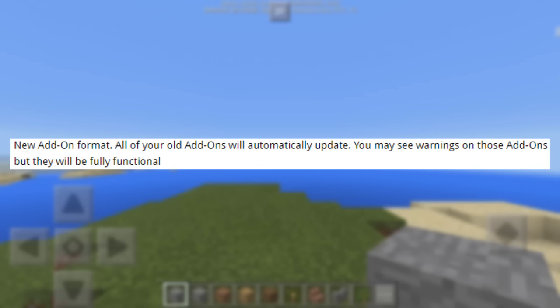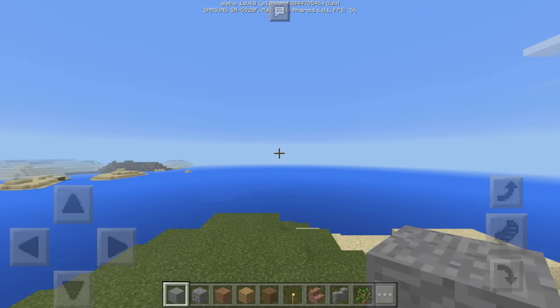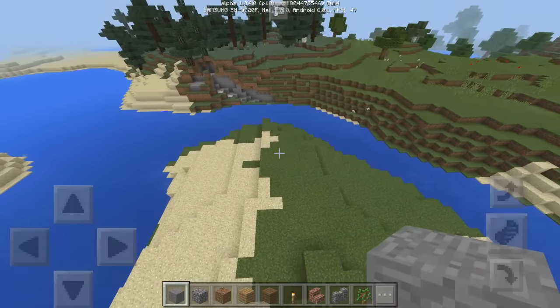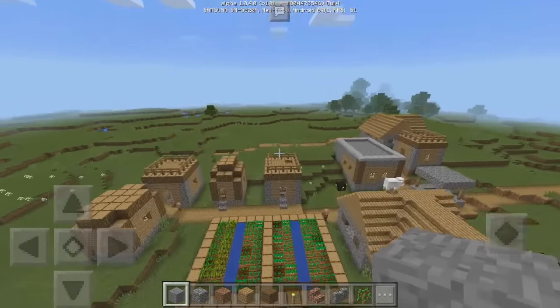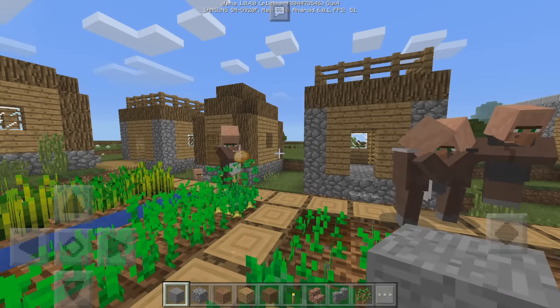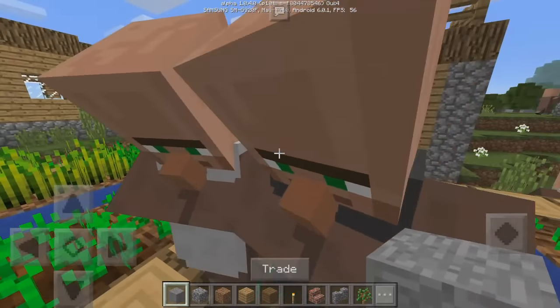With the new add-on format, when you download add-ons they will be automatically updated for you. If you have an add-on that isn't updated, you'll see a warning that it's not fully functional with your game. Apart from that, the only major change is villager trading. Here's the village — and you can see there are loads of villagers. Something I've noticed is that they always have their heads down.